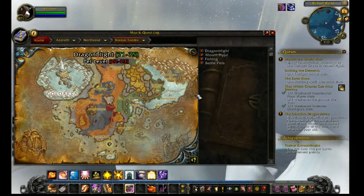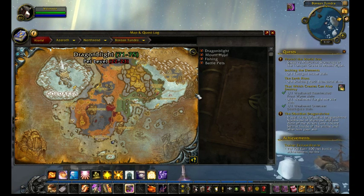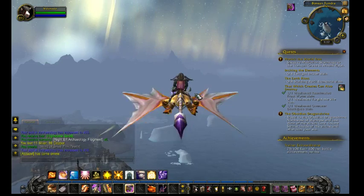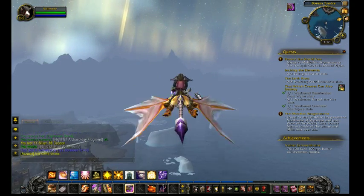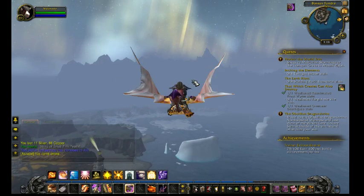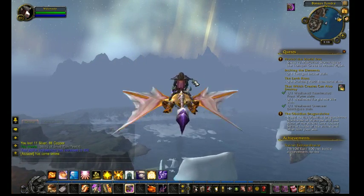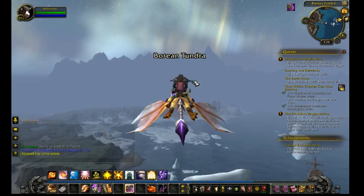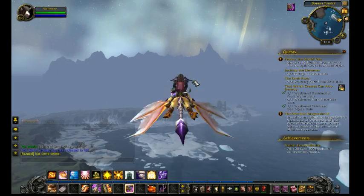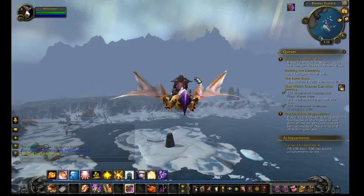Where is it trying to take me at the moment? Just keep on following this to make sure I'm well above the Alliance Keep. Fly, fly, fly until we get somewhere where I think we can get to a flight path to Vengeance Landing. You will notice the more eagle-eyed of you that I do have quests in Mount Hyjal, which are level-appropriate for the Cataclysm expansion.